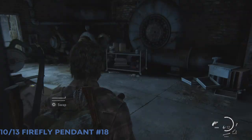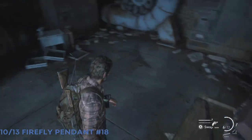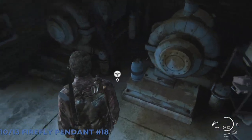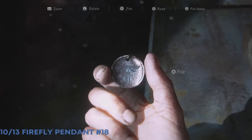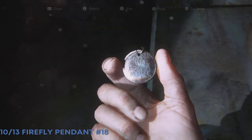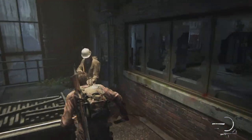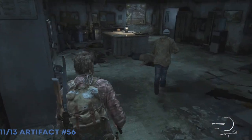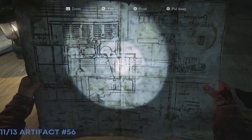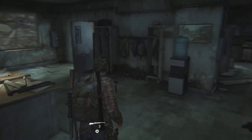As the tour continues and almost finishes, make sure you go all the way down here — there are lots of ammo and crafting materials, and some already-made nail bombs. This is basically the game telling you you're about to be attacked. There's also a Firefly pendant here, and one more artifact. I don't think you can access it until you're in the middle of the attack, so make sure you grab it as you're running through — it's just the Plant Schematics.